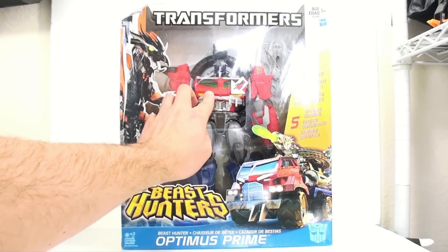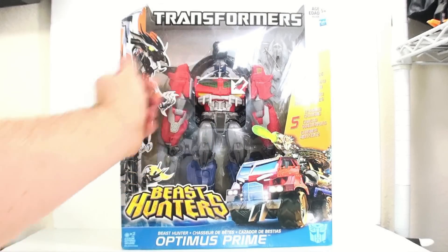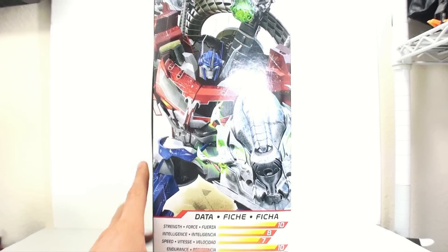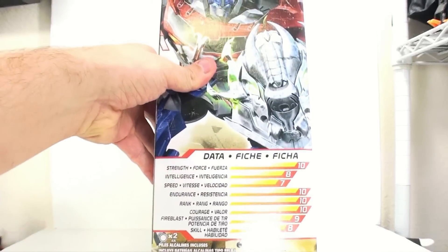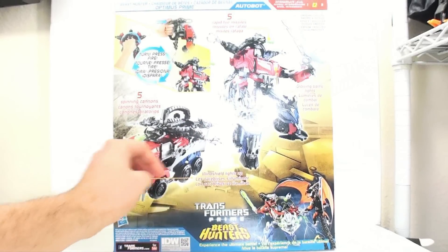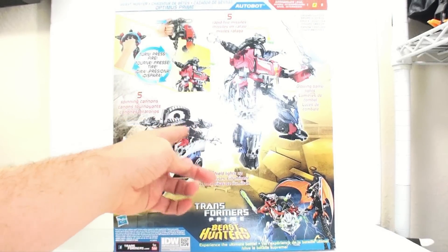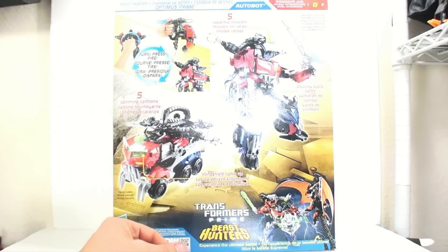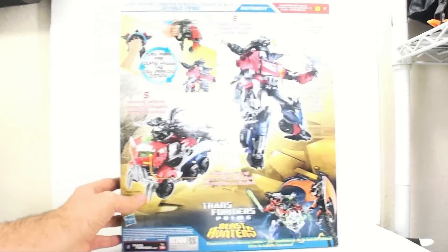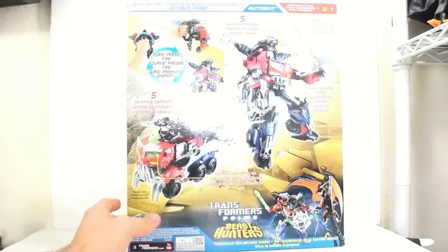The ultimate class is kind of like their new leader class. You got a try-me feature right here where you push it down and his chest and his eyes light up. Come around on the side, you got a really cool image of Optimus Prime, his technical data and all that. Come around to the very back and he's got some weird spinning cannon thing. He does come with a dragon hunting sword and light-up windshield rapid fire missiles.